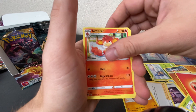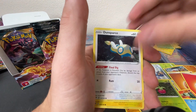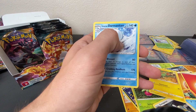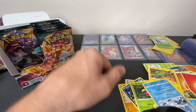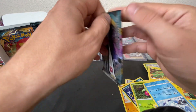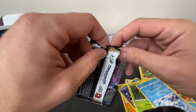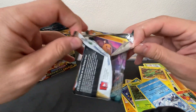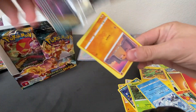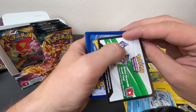Next pack: Fire, Vibrava, Simisir, Lunatone, Panpour, Spinarak, Bounsweet, Dunsparce, Electrike, Trapinch, Darmanitan. Alright, I've got four more packs on this side, then we're going to turn it over to Billy. He's going to crush it — he's going to pull out a Charizard VMAX, 100% going to happen. No pressure or anything, but you need to pull one because I did yesterday.